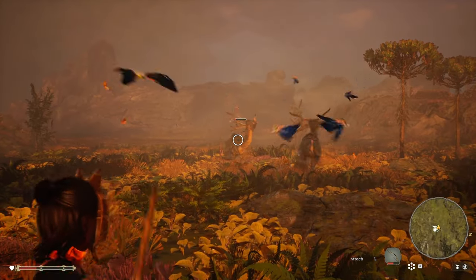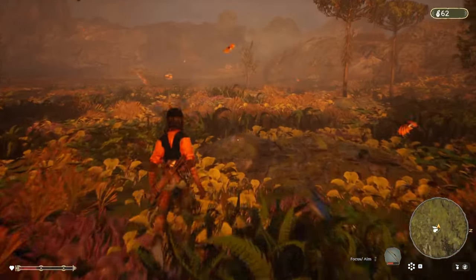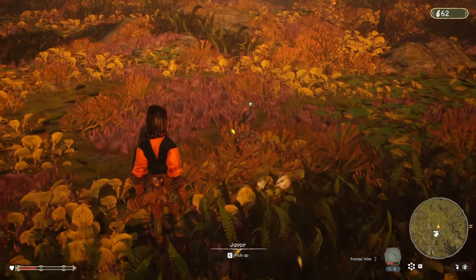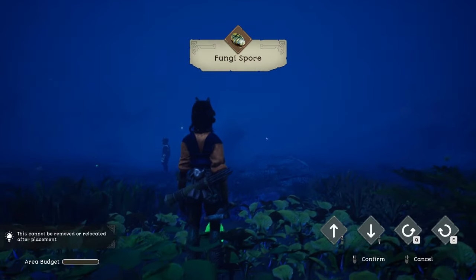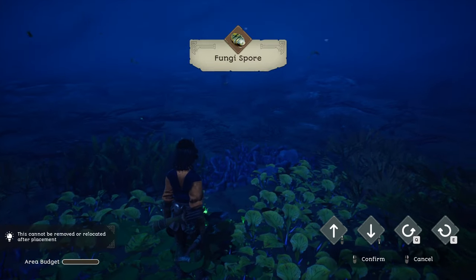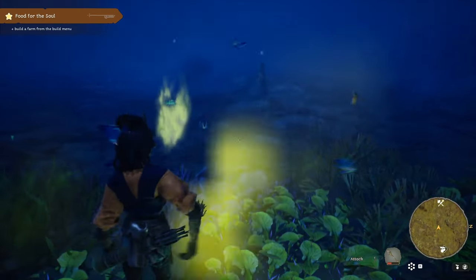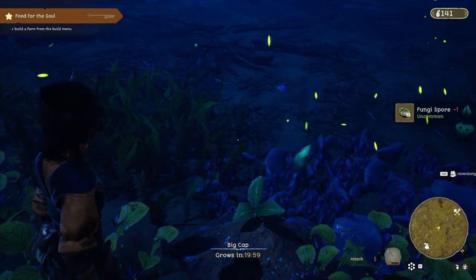Interestingly, you don't get the same thing from every seed you plant either, unless it's planted in your farm where you decide what you're growing. When planting seeds out in the ecosystem, you know whether you're planting a tree, a plant, or mushrooms, but which one will bloom is a mystery until the seed is in the ground. Then it will tell you what is growing and how long until it can be harvested.